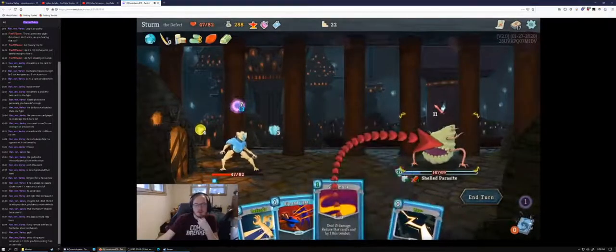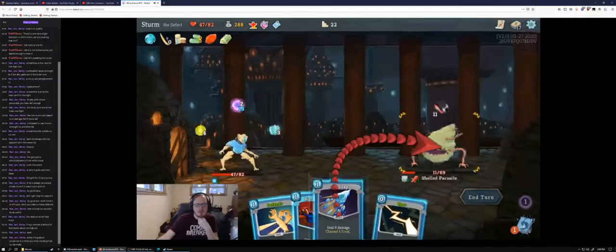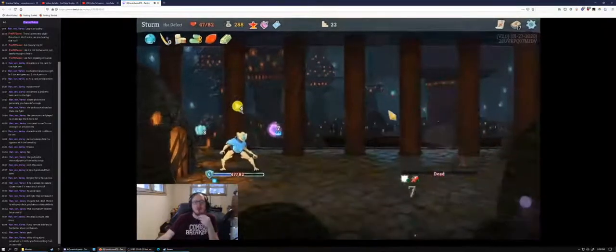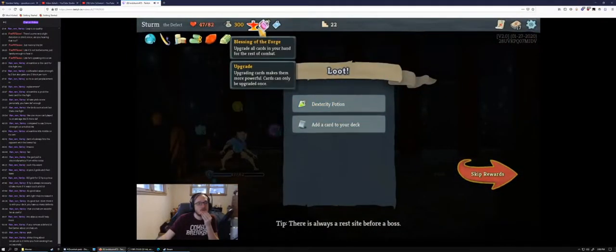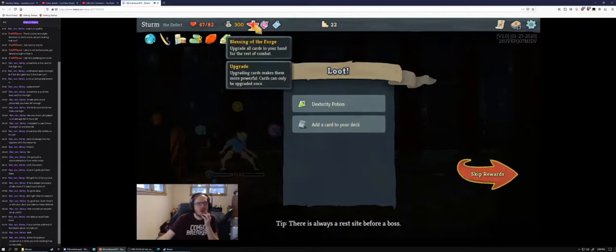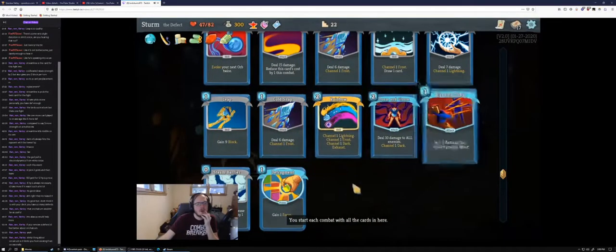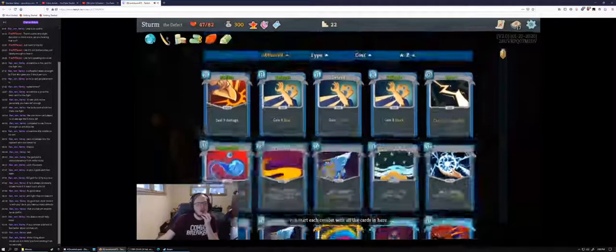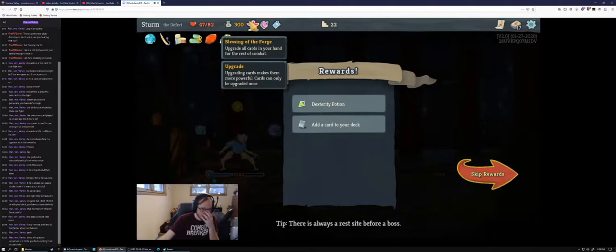Got a weird hand now. Could just Rainbow — Rainbow first, then Dual Cast to evoke the lightning, then Ball Lightning again. Get another lightning. This lowers his armor so we're good. We kill him. Just Rip and Tear.